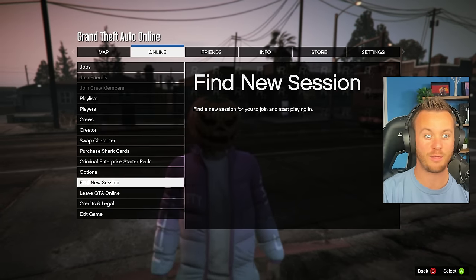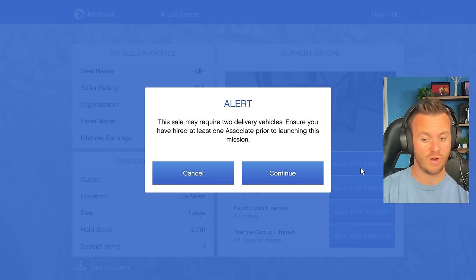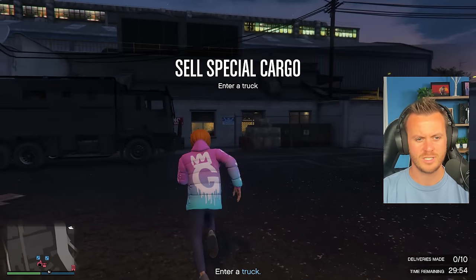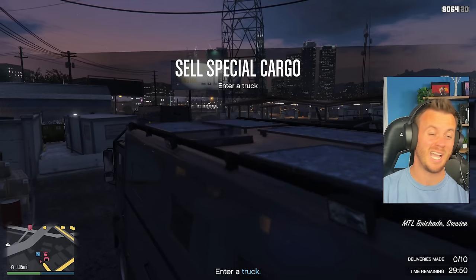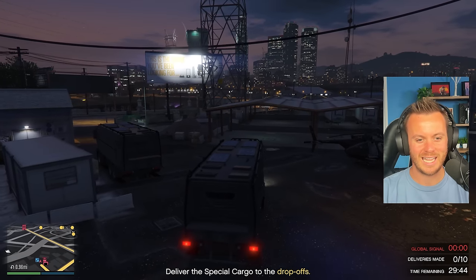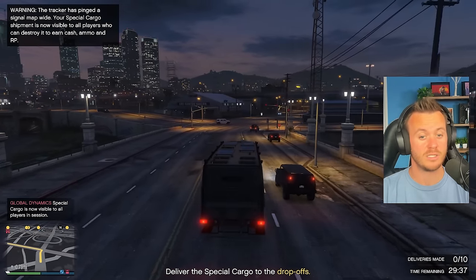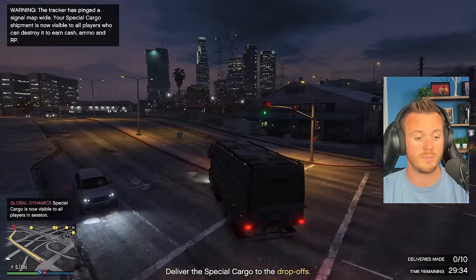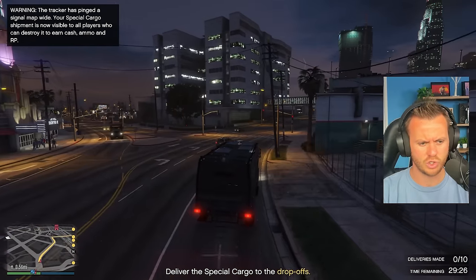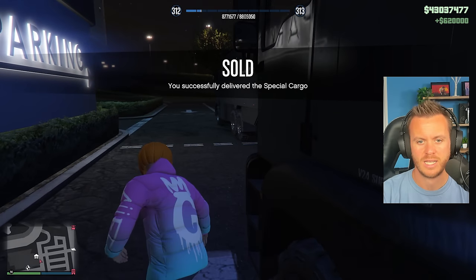Now let's move to an invite-only lobby. How much was that? 980, 960. Now here we are doing the same thing again — 20 crates, this time in an invite-only lobby. Two trucks. You guys know I'll do this in a public lobby for the most part, but the reason I'm doing it this way is just so you can see the difference. It was five deliveries per truck — $620,000 there we have it, ladies and gentlemen.